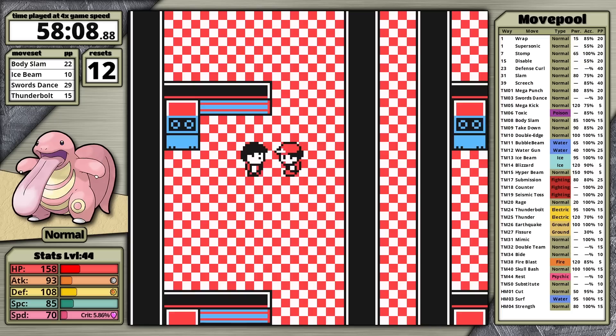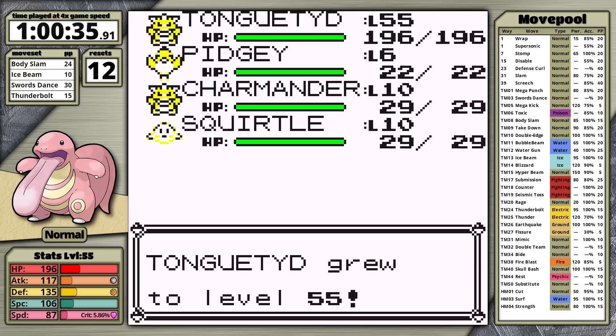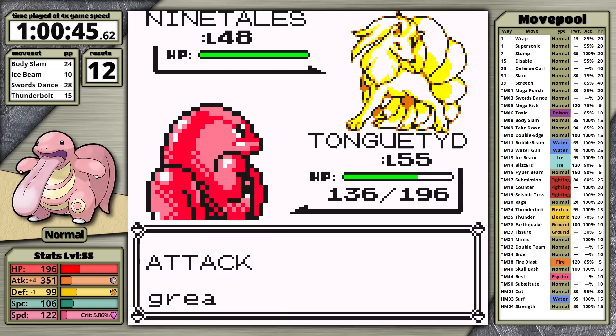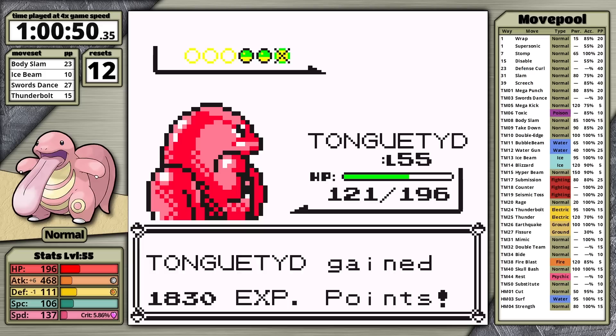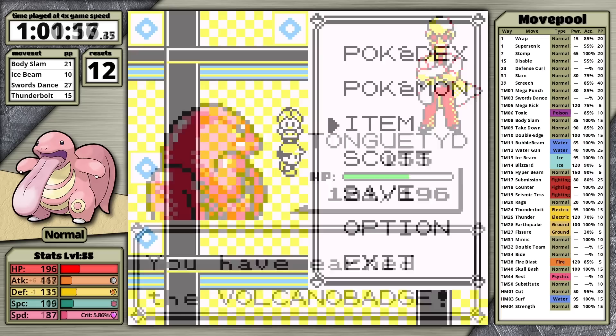I saved before using Rare Candies, so I fight all of Blaine's gym trainers to gain more levels. At level 47, I use 8 Rare Candies to take Lickitung to level 55. You're probably wondering why I don't teach Earthquake — the reason is I don't want to give up my current moves. With STAB, Body Slam does more damage than a neutral Earthquake. Ice Beam is useful for Giovanni and the pre-league rival, Swords Dance I never want to give up, and I want to keep Thunderbolt for Lorelei. In the next fight I manage to take the victory, earning the Volcano Badge and the last of the badge boosts. Two Gym Leaders remain — Sabrina is first.